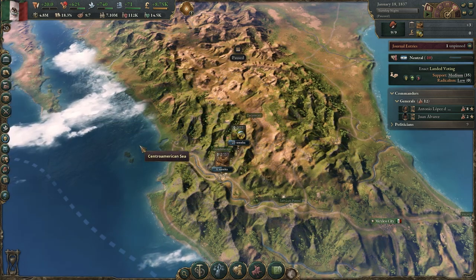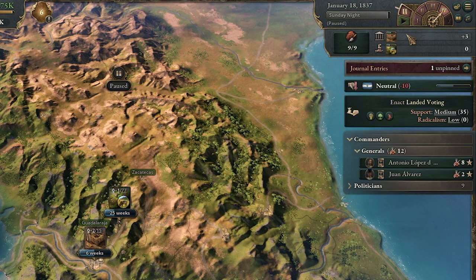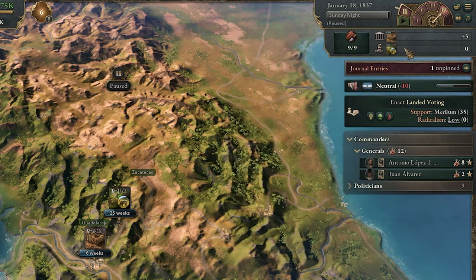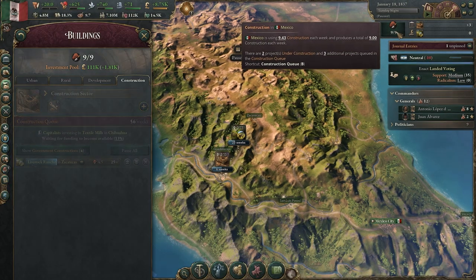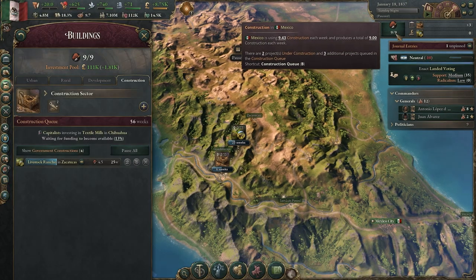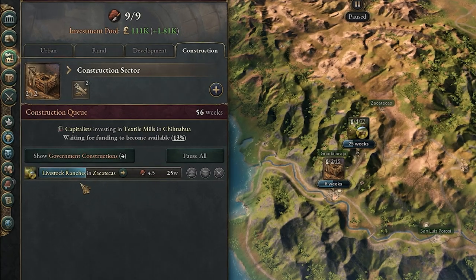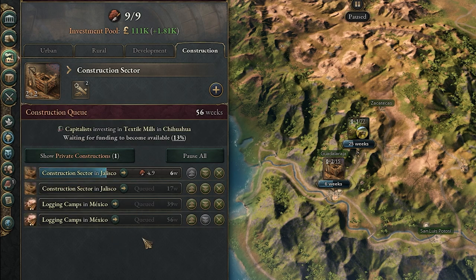The first obvious change is in the upper right-hand corner. You can see the queue has now been split into government construction on top and private construction on the bottom, and you can see the little icons and hover over them. There's also a new button — you can hit B to go to the construction queue — and it shows your overall construction at nine out of nine. You can switch between private and government construction to see the different queues.